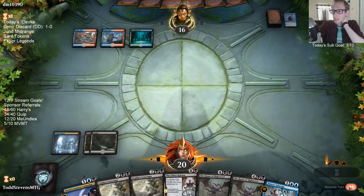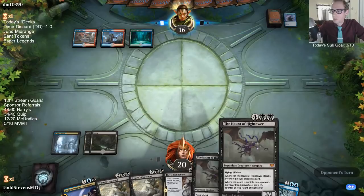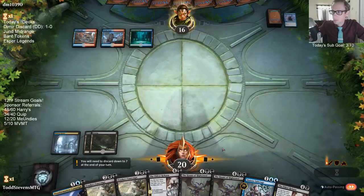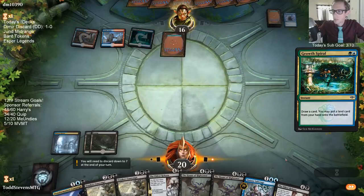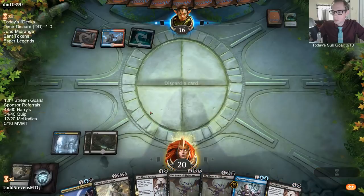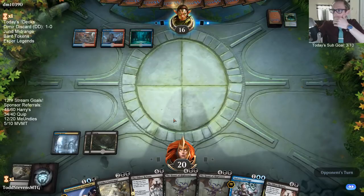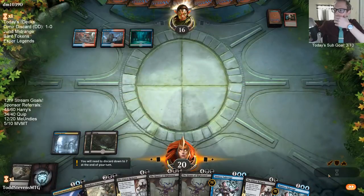This is bad — we're playing against Temur Reclamation and none of these cards really do anything against that. These middle five don't do anything. They shocked in, they just have Sinister Sabotage. This is the problem with playing sorcery speed instead of instant speed. Come on, we just need lands.